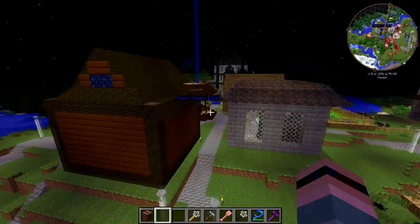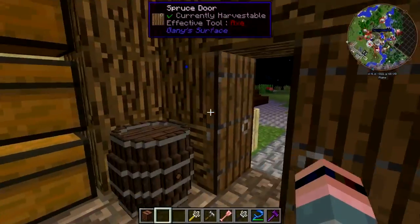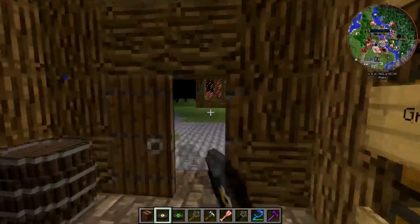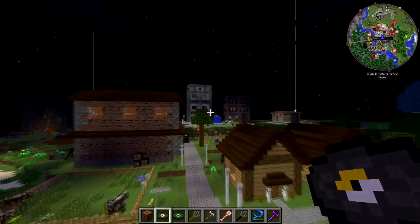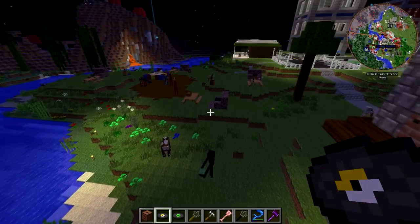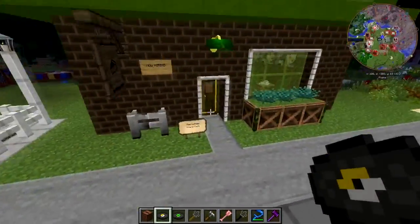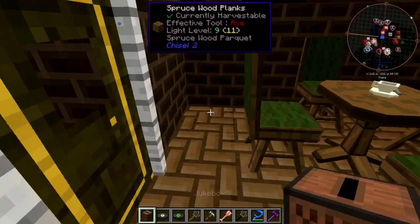Let me stop by the storeroom — I'm not sure I actually have any music. I have Cat, I have 13, and that's it. That's better than nothing. Is there a way in this pack to make music? Yes — Enderman, don't you be carrying off my dirt. We'll put the jukebox here in the corner.